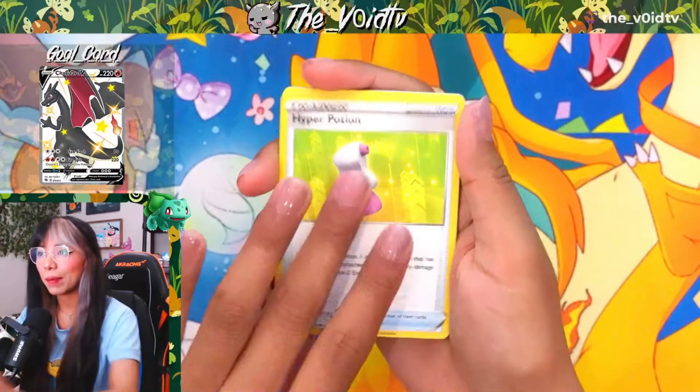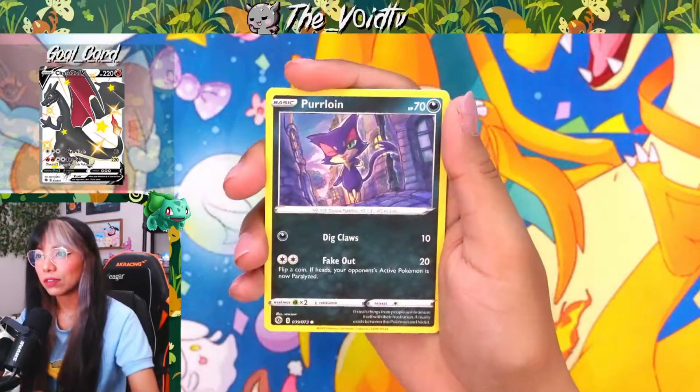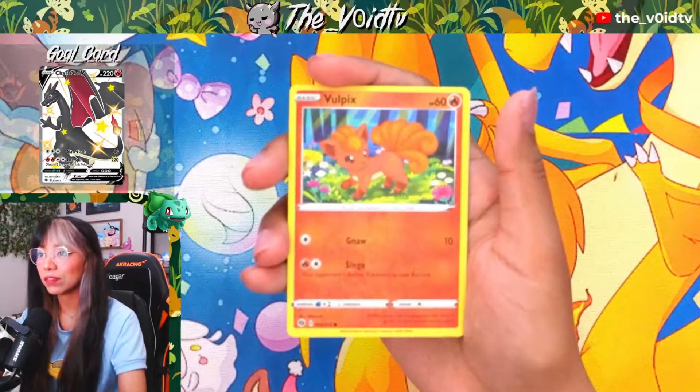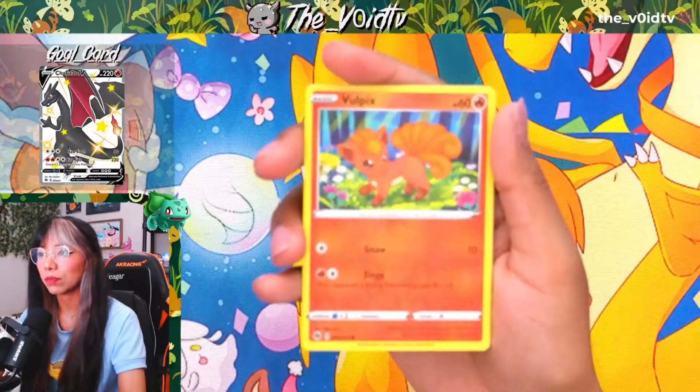Suspicious Food Tin, Hyper Potion, Malamar, Galarian Linoone, Full Heal, Purrloin, Kakuna, Trubbish, Reverse Holo Vulpix. I really love this card — I'm probably going to sleeve it because I think it's very beautiful.